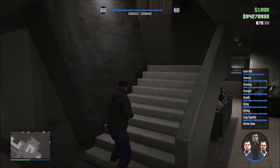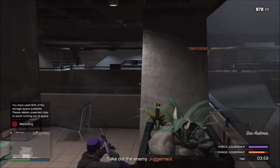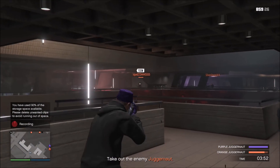Welcome to GTA Online Changes and Additions for the week of May 23rd to May 29th, 2019. For this event, a brand new set of adversary modes were released, set in the missile base they infiltrate in the Doomsday Heist Act 3 finale.